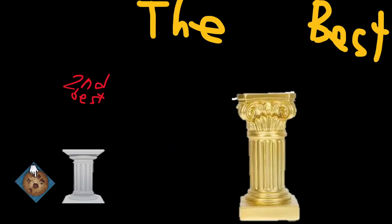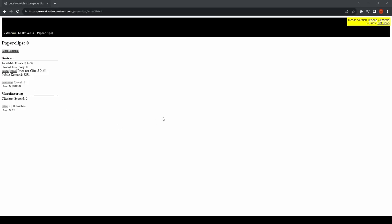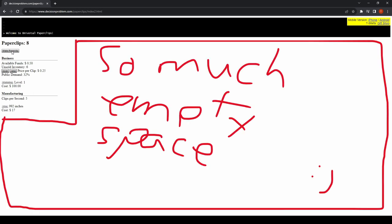That title goes to a little 2017 project called Universal Paperclips. Now to get the obvious out of the way, this game is not as flashy as Cookie Clicker. The only colors are black, white, and maybe like three shades of grey, and there isn't a lot of movement on the screen. Honestly, there's not a lot on the screen at all, and that's part of the first big strength of this game — the way it teaches you.